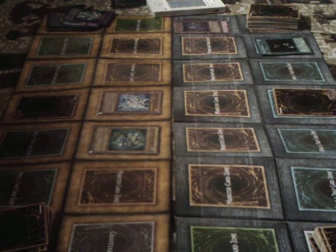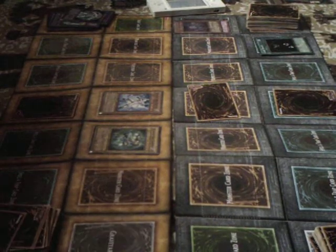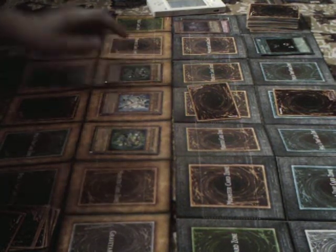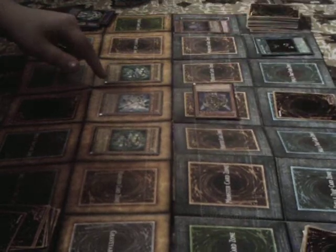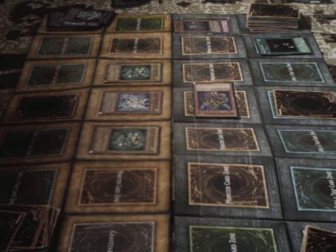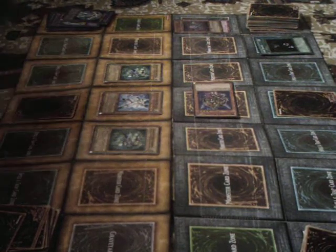I set this monster, and then my turn. Draw. Another Spartman — Spartman 1. It's Magician Valkyria. You lose 200 life points. Am I allowed to attack again? Yeah. Do I keep losing 200? If you attack with Spartman, yes.